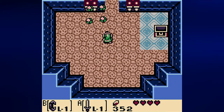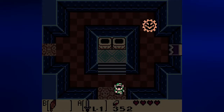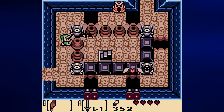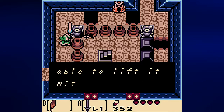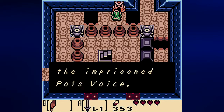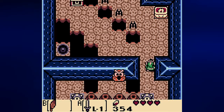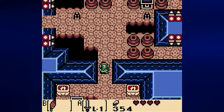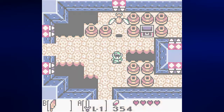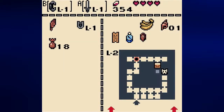There are two rupees, but not much else here. I do want to show off the owl statues — starting with this one. The message reads: 'First defeat the Imprisoned Pols Voice, last Stalfos' — that refers to the room I said I'd go to later. If I can hit the switch one more time, I can do this.